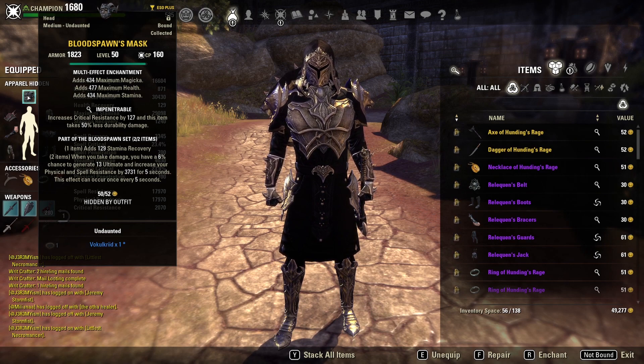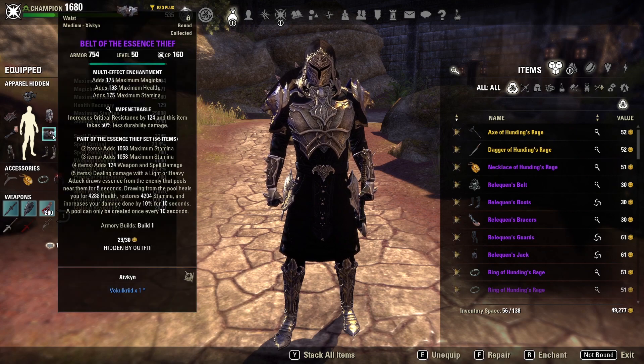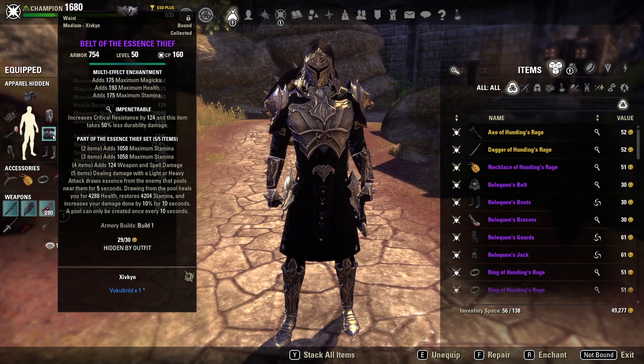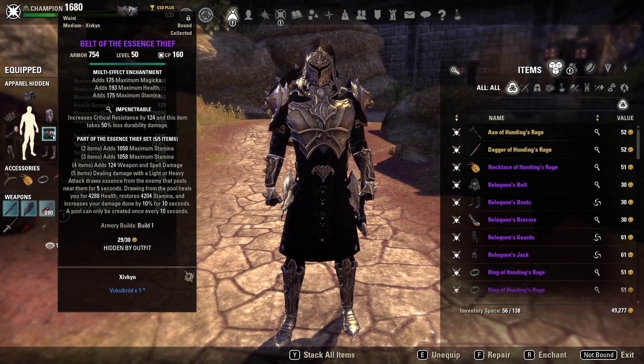Our front bar set is still Essence Thief, same as last patch. Essence Thief gives us two lines of Stamina, a line of Weapon and Spell Damage, and when you deal damage with a light or heavy attack, you draw essence from your opponent that goes near them for 5 seconds, giving you a heal and increasing your damage by 10% for 10 seconds. Essence Thief is an extremely strong set — you get a solid heal, a giant amount of sustain, and 4,200 Stamina from that pool is huge.